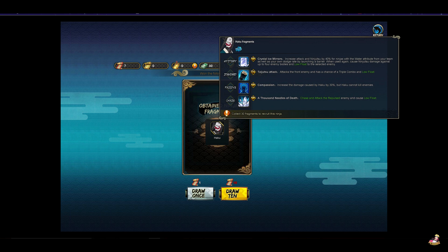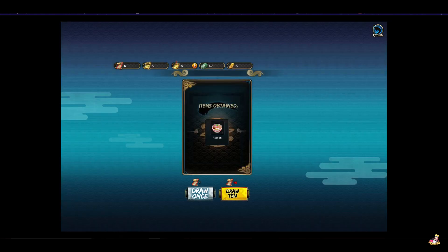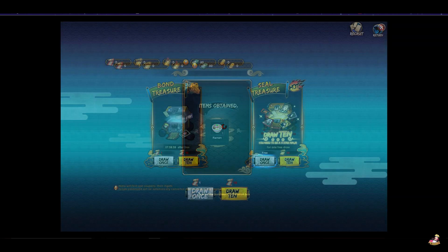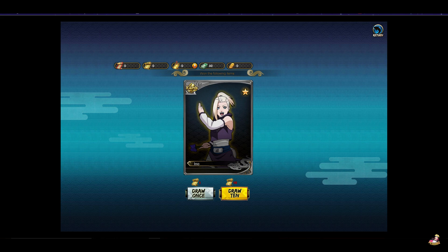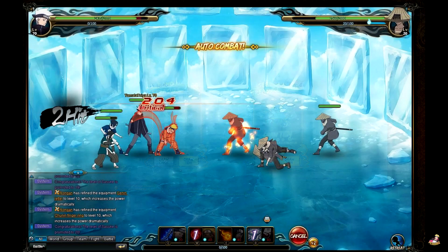You can build your team with anyone — no matter who you've recruited, you can put them on your team regardless of what part of the story you're in. You could be playing the Haku and Zabuza arc and have Ino on your team. You're also able to awaken certain characters and give them transformations — Naruto can turn into his Kyuubi form and Sasuke can turn into CS2. There are still a whole bunch of layers I haven't even touched upon yet.